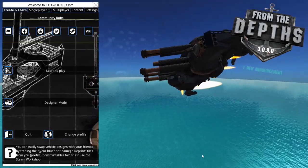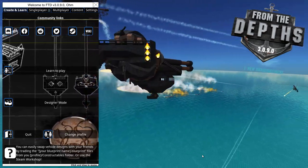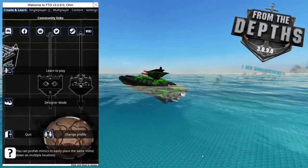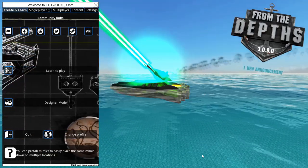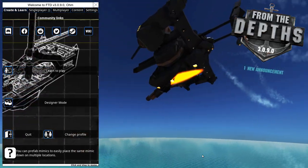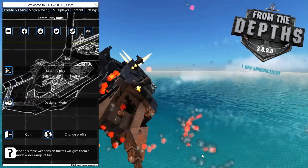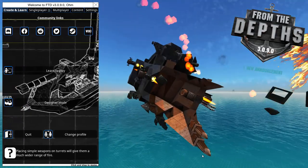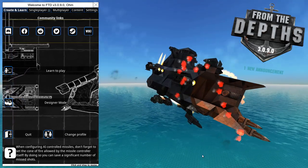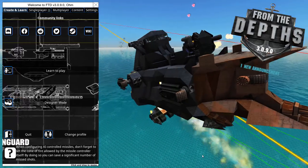Hello everyone and welcome to the tactical version of automated control block examples. In my previous videos I showed off some of the basics of ACBs as well as examples of things you can do to make your vehicles move in interesting and useful ways. This time we'll be checking out basically everything else. As usual with my tutorials, you can find timestamps below and all that good stuff.